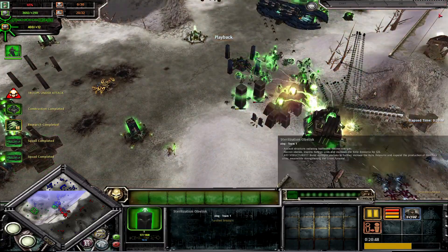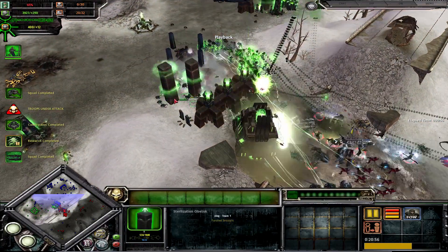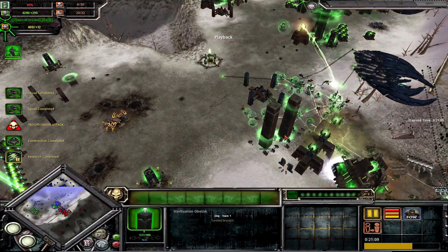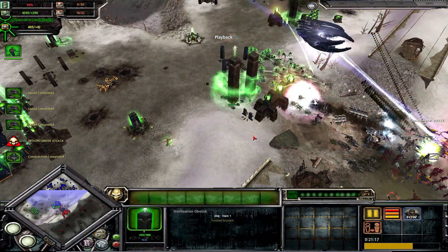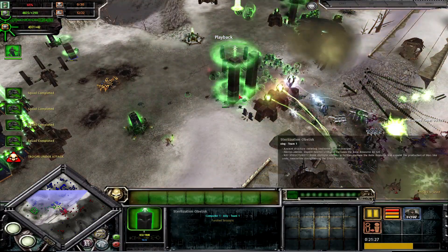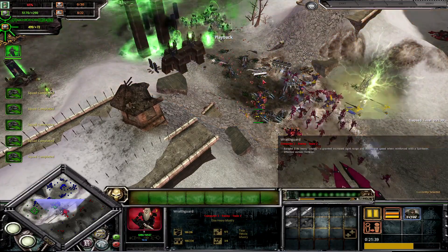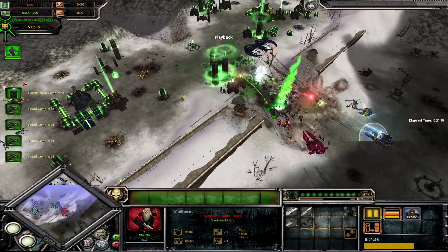Building some Sterilization Obelisks now. Sterilization Obelisks are very important — don't want to lose them, but they also shoot units around them in an AoE, which is quite good at dealing with swarms. Whilst you don't want them on the front line due to their squishy nature, you do want them as part of your defense for optimal play. You could have them at the very back, but there is a case for having them near the front so they can fire their lasers. You see those lasers coming from the sky? That's the Sterilization Obelisks — they do decent damage; every little helps.